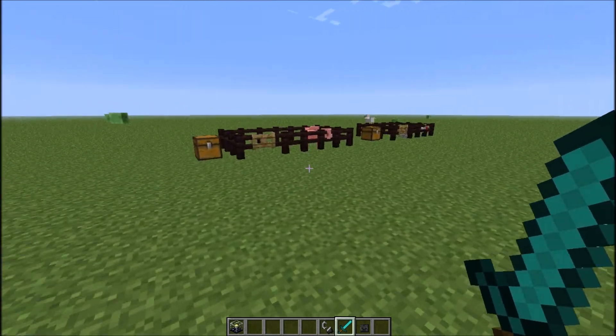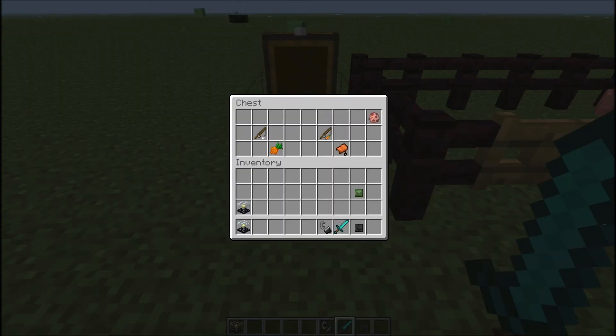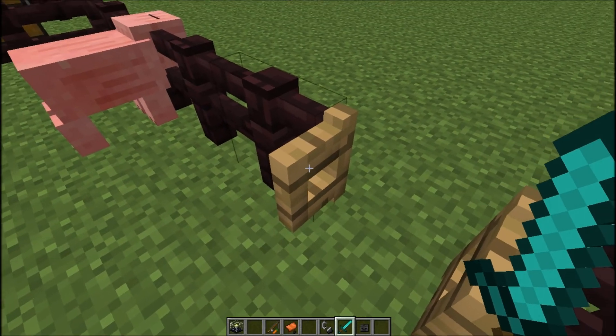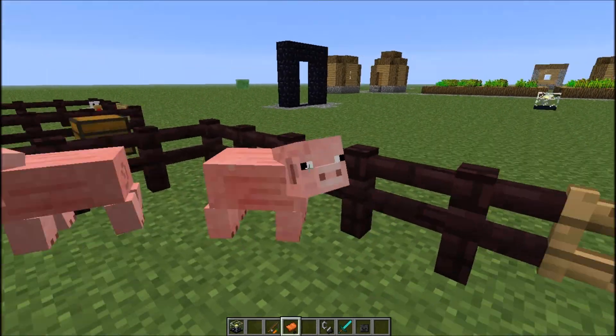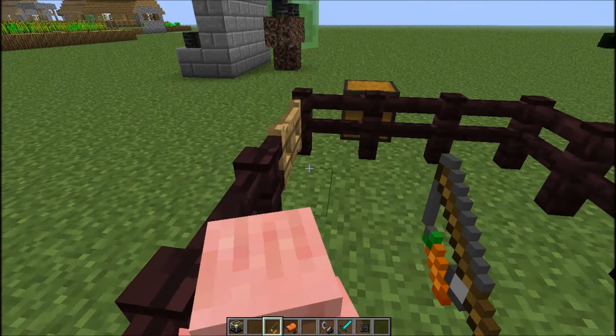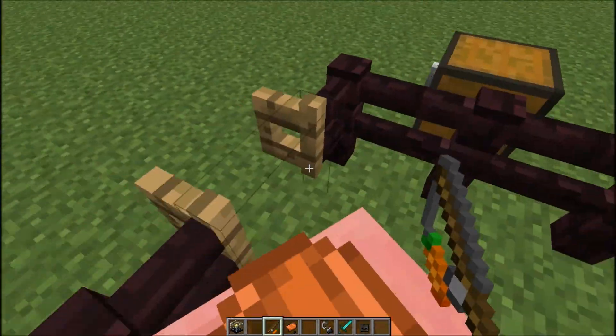Next — pigs. There's some pretty neat new stuff with pigs. There's a new item called the carrot on a stick, and it's craftable. I'm going to show you how it works — it is basically a method of riding and steering the pig.